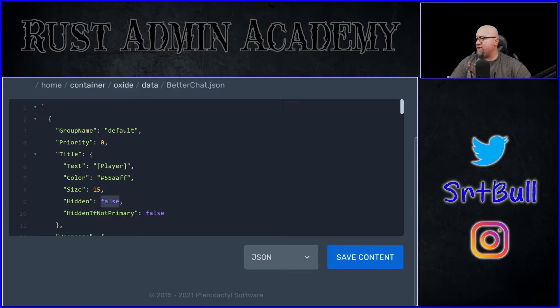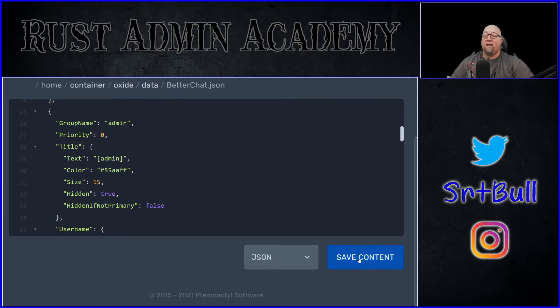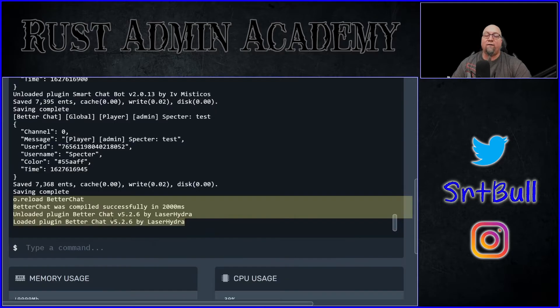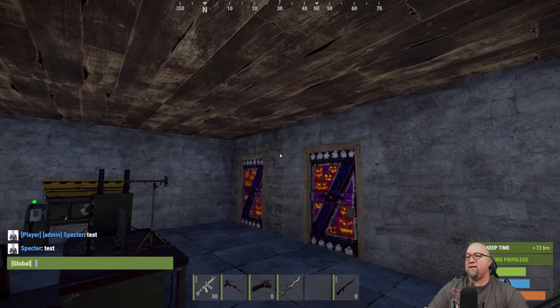For the default group, I'm going to change 'hidden' to true. I'm going to do the same thing for my admin group, then save the data file and reload the plugin using 'o.reload BetterChat' with a capital B and capital C. Now if I go back to game and type test again, you can see there's nothing next to my name — it basically looks just like default chat.